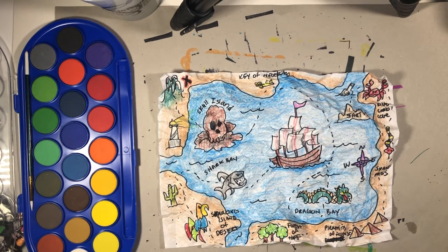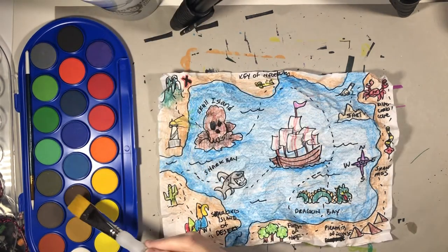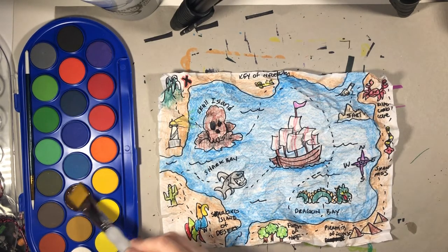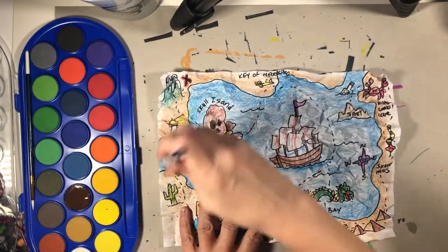For painting, I'm using these watercolors — these are the ones I have at home, but they all pretty much work the same. You get your brush wet, you get the color that you want. I just want a nice brown, and you make a little pool of color. You don't scoop — you just paint right over it.